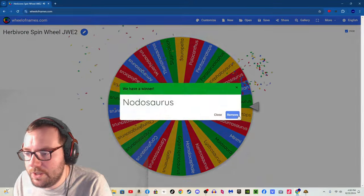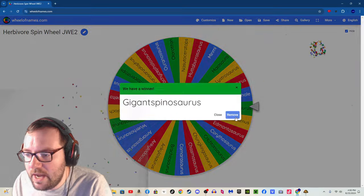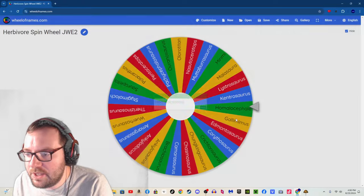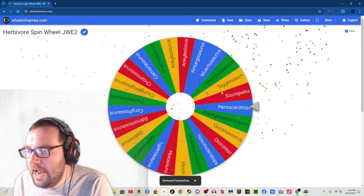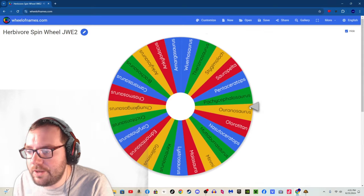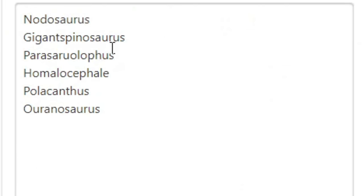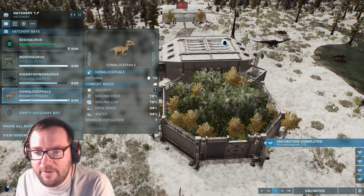Herbivore number one: Nodosaurus. Herbivore number two: Giganspinosaurus. Herbivore number three: Parasaurolophus. Herbivore number four: Homalacephalae. Herbivore number five: Polacanthus. And herbivore number six, the final herbivore of the episode and the season: Oranosaurus. So for the herbivores we've got Nodosaurus, Giganspinosaurus, Parasaurolophus — which I have spelt wrong — Homalacephalae, Polacanthus, and Oranosaurus.